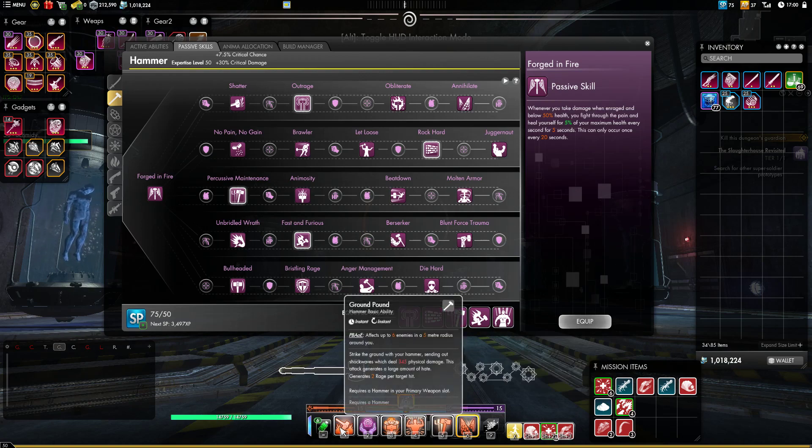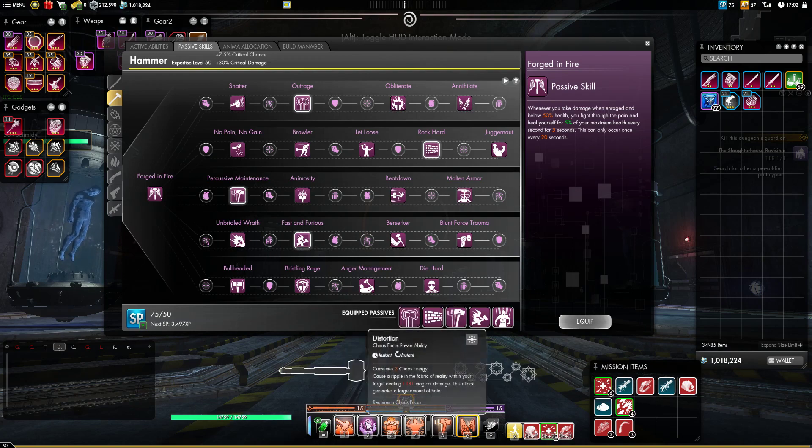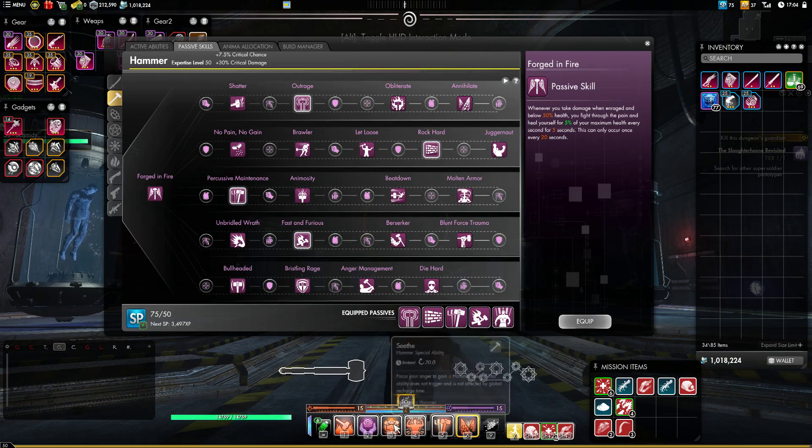Ground Pound is our high-hate AoE. It builds rage, so use it to pick up adds and when you want to save up energy. Then we have Distortion, our single-target high-hate attack from Chaos. It allows us to generate Paradoxes, which give group buffs, and it continues to allow us to hold aggro — that's really all it's there for.